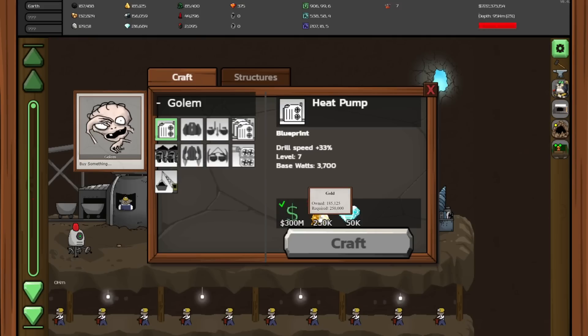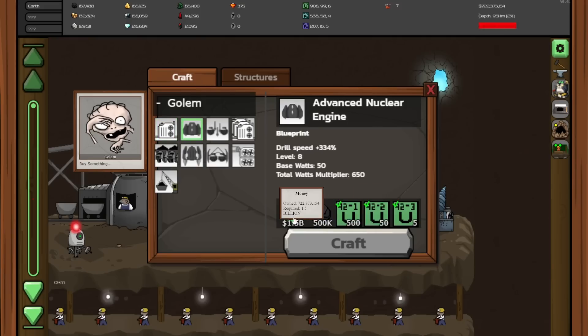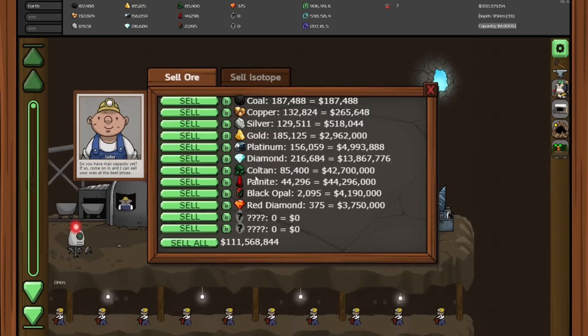If only we had the minerals to get some of these upgrades we can afford right now. I only own half the amount that I need, but since the gold is locked we can sell some other things, like the silver, because we don't need that right now. And the copper. Now things are pumping again.